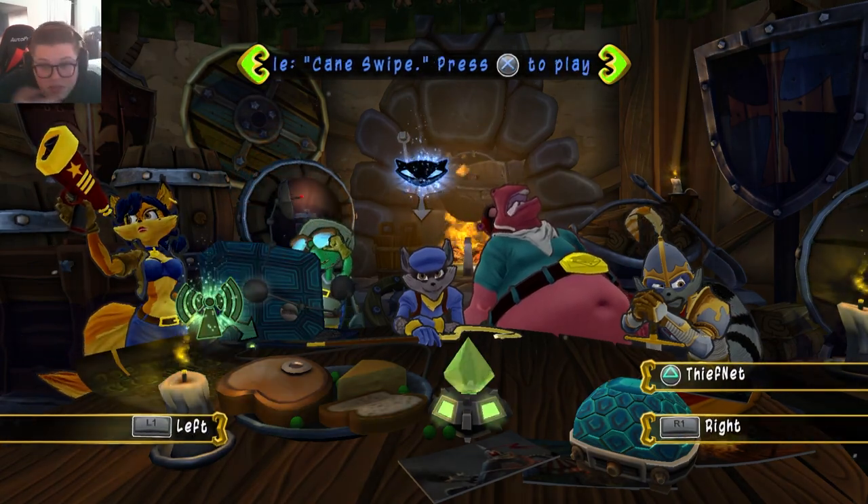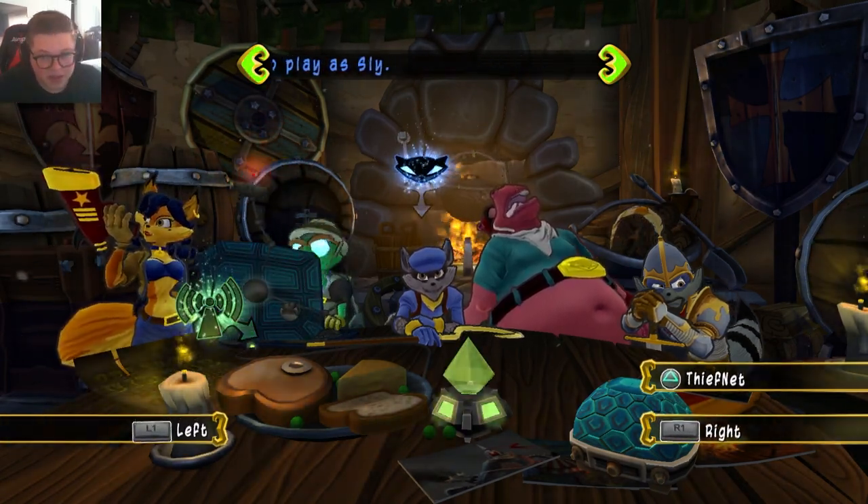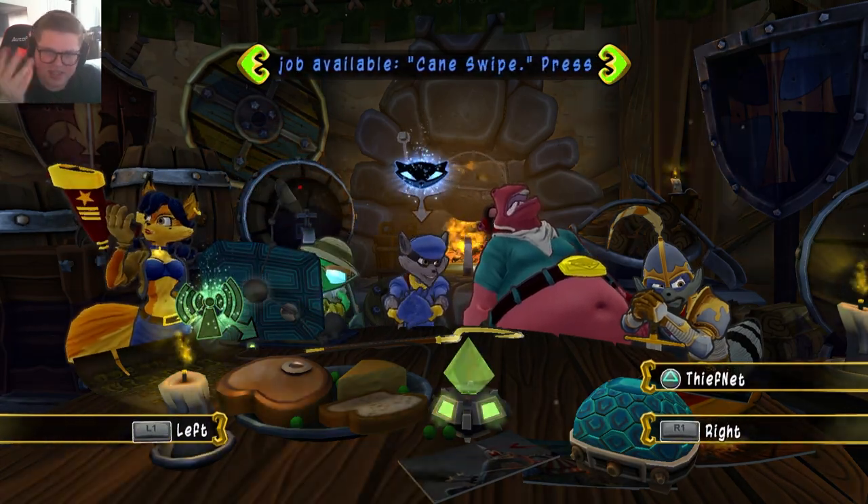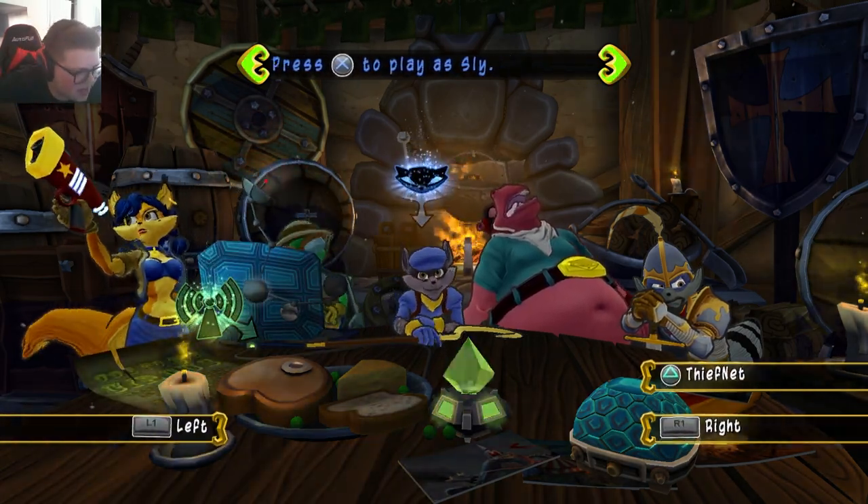He just started ranting about taking the fight to the enemy and restoring the Cooper honor. Needless to say, the guy was a little intense. Until we figured out what was going on, I could see we were going to have to keep him on a short leash. But if you look at the logo in the middle of that robot's chest plate, you know — yeah, you know.